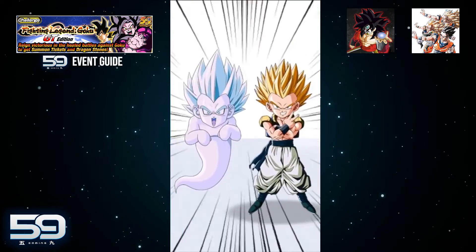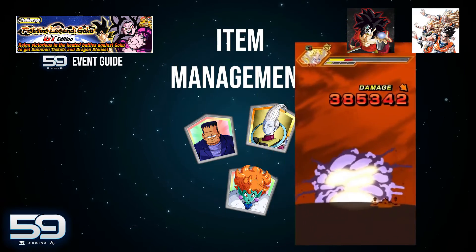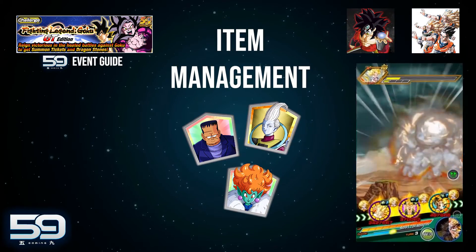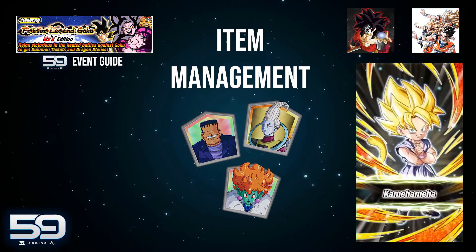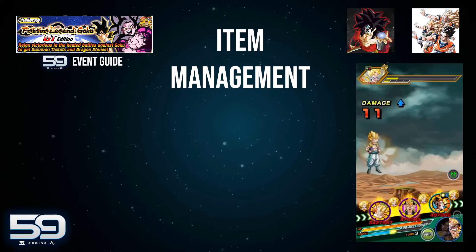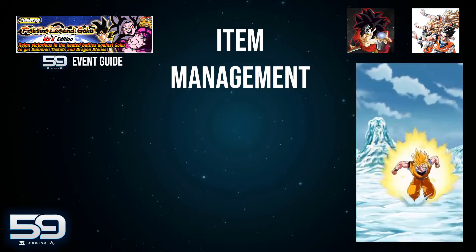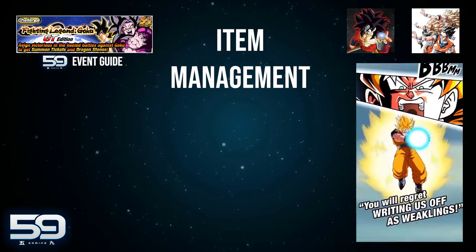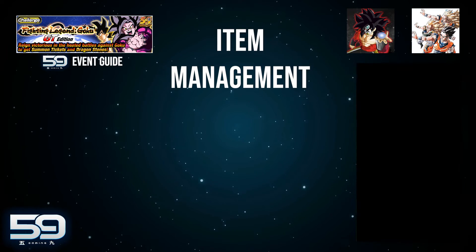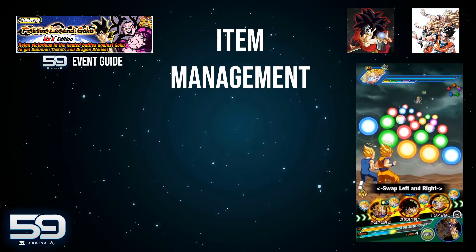Item management is really important and always something to consider in harder events, just like Super Battle Road. Like the previous Legendary Goku event, you can only use two items instead of the full four. What items were you finding yourself bringing — the same ones for every team, or did you mix it up?